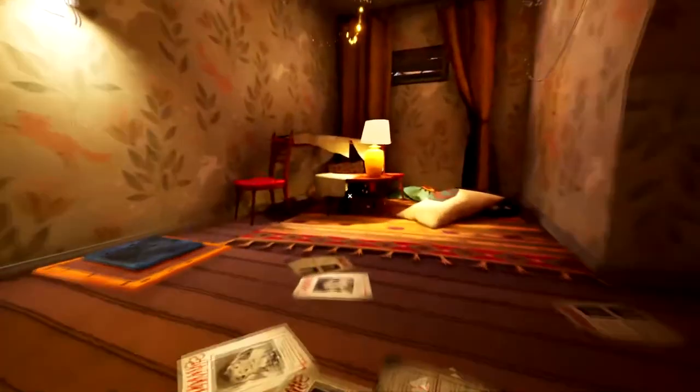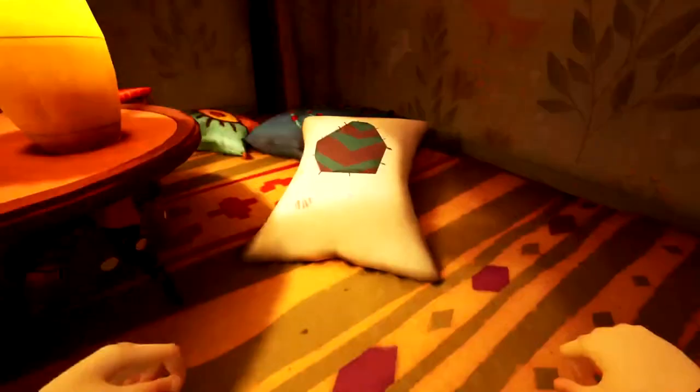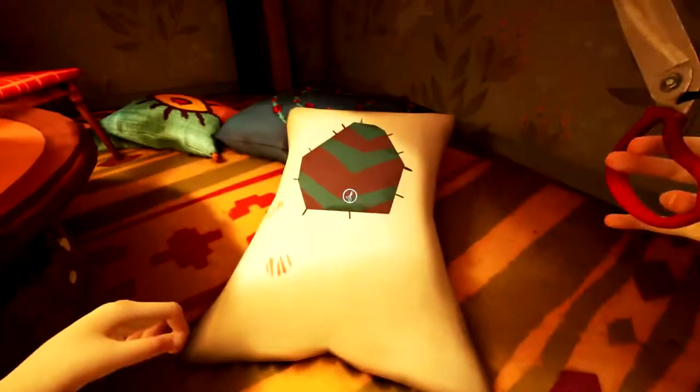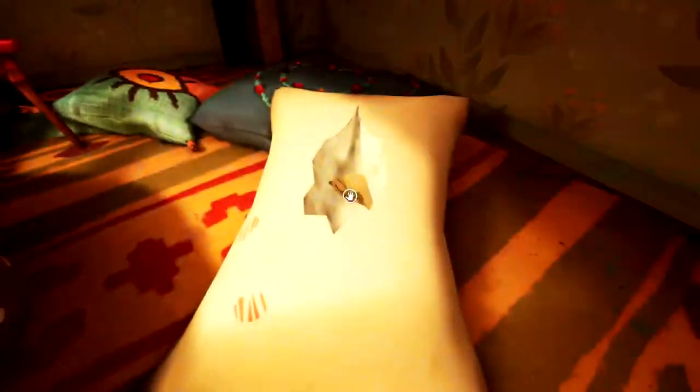Alright, next we got to find pieces of photos. One is actually in this pillow right here. You just need to use your scissors, cut it open, and there's the first piece.